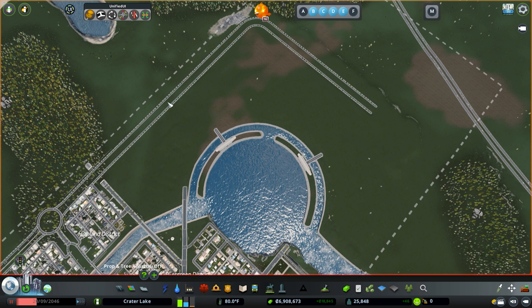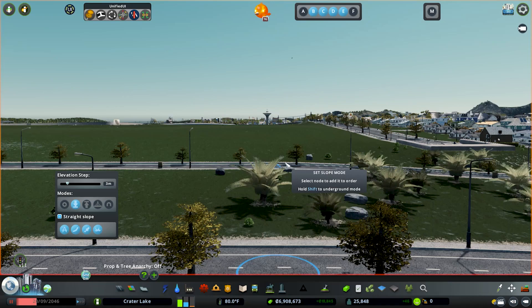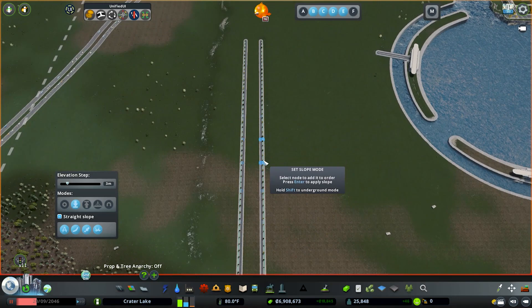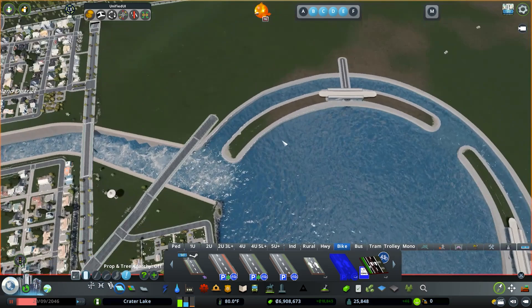So I drew the road all the way around. To make it level with the ground I raised it up, then went into the Network Multi-Tool and used the Slope Terrain feature. A neat trick: raise up two nodes to be about level, choose those as your first nodes, then go all the way down. If you get a red piece it means you need to choose a node a little closer first. Go all the way down and hit enter — it levels everything out from that highest point. A really nice time-saving feature.